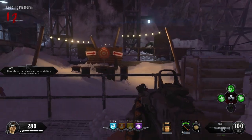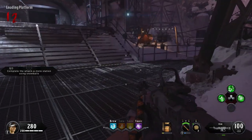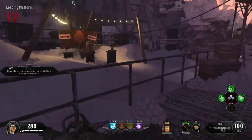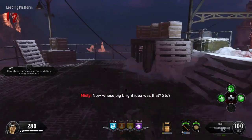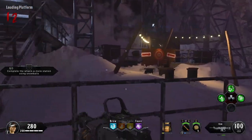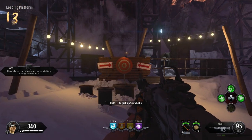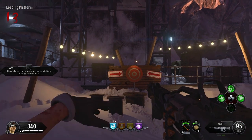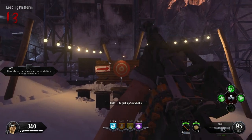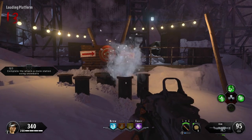I was very confused initially by this challenge, but if you look on the loading platform where you can zipline back, there is a little bullseye challenge and this is where you're going to want to start. To begin the little challenge sequence, throw a snowball at the bullseye and what's going to happen is some moles are going to start spawning in.